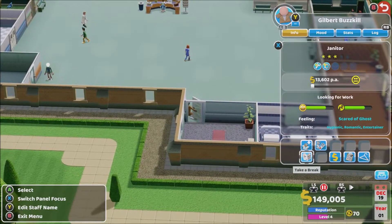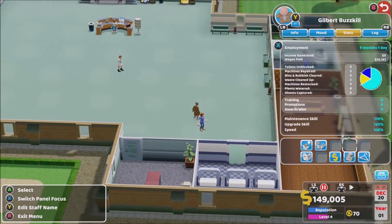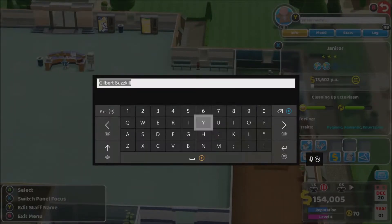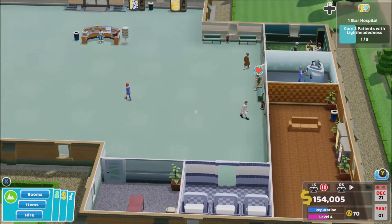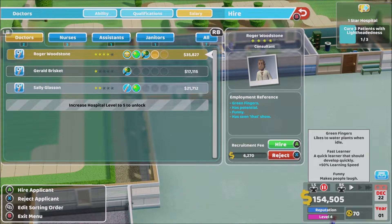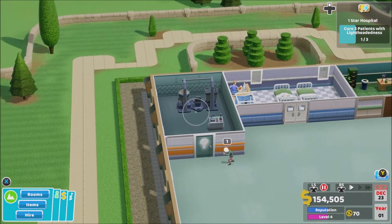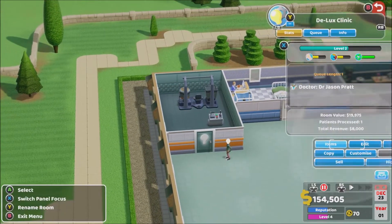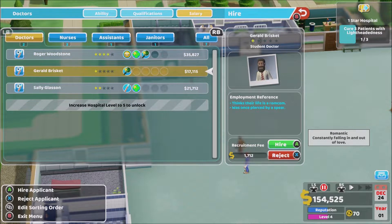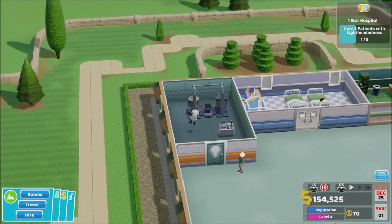What qualifications does the janitor have? Take a break, pay review, jobs, staff customization, mood stars log — I do not see anything to say that he has the ghost capture qualification. Do I need a doctor for that? Let's hire a doctor and put the doctor in there. None of them are green fingers, fast learner, quick learner — we're gonna go for the expensive guy and drop him in to see if he works.